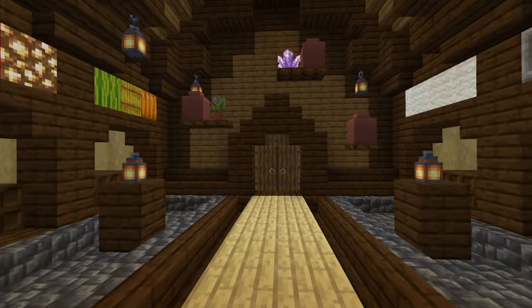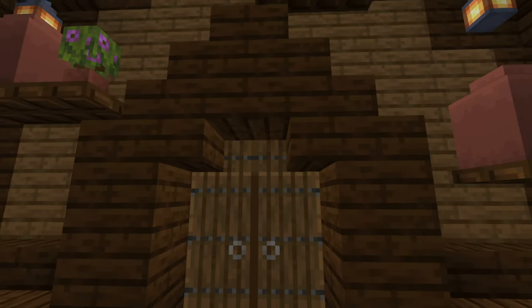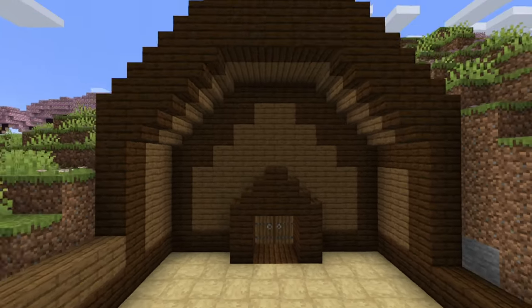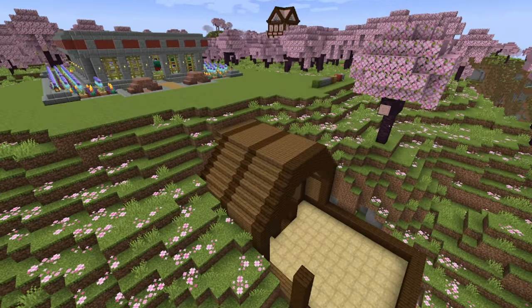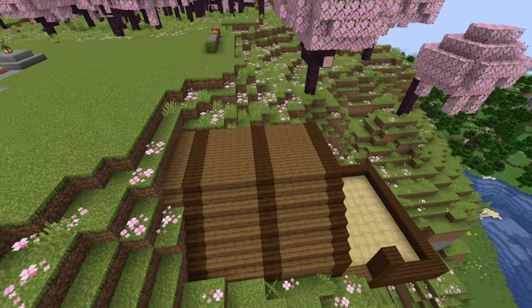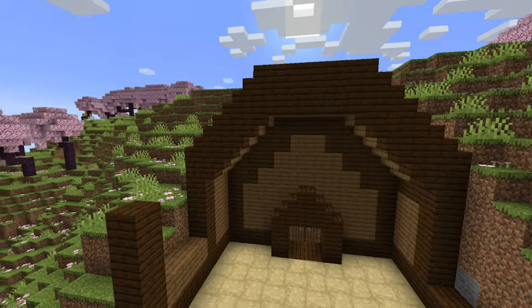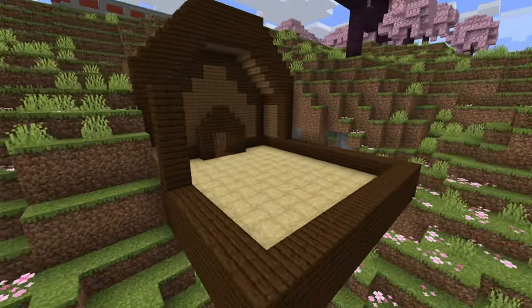With the inside done, it's time to go to the outside. Place some trap doors above the doors to make it look fancier. Just don't look up in this area and cover it up from the other side. The exterior is just spruce and dark oak alternating. This is our cartography slash map room.